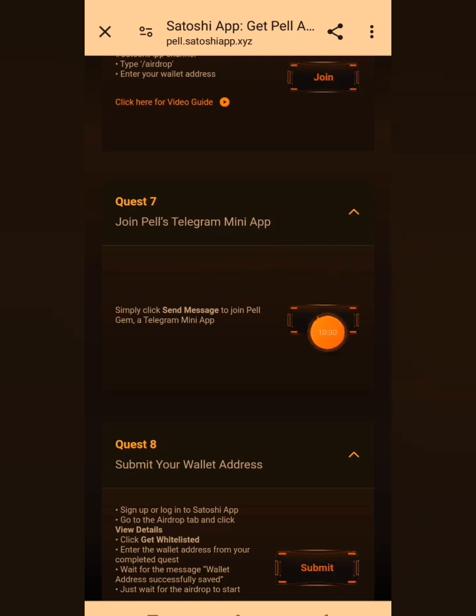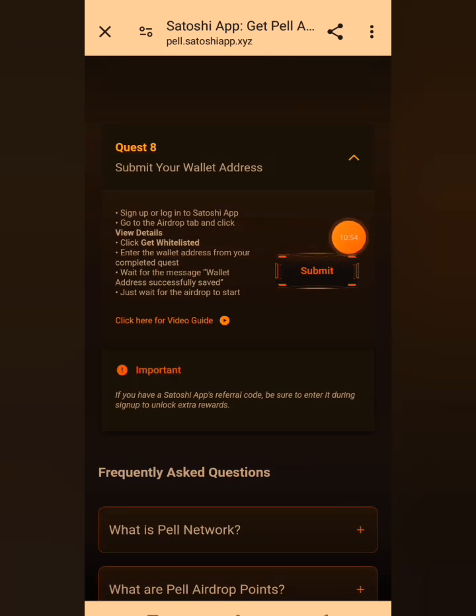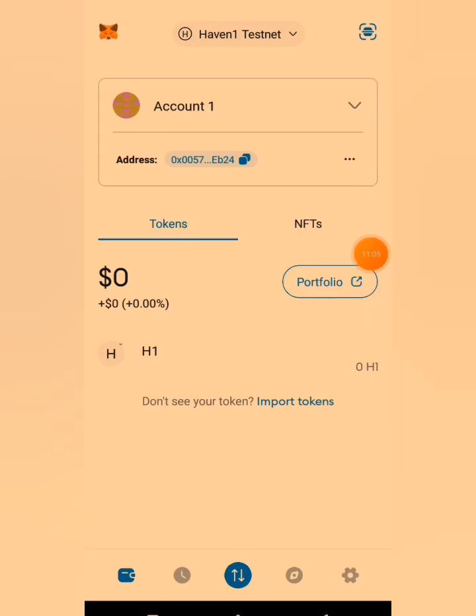The final step says: submit your wallet address. You can see where to submit it. To do that, we need to go to MetaMask now to begin the process. Let me open up MetaMask.